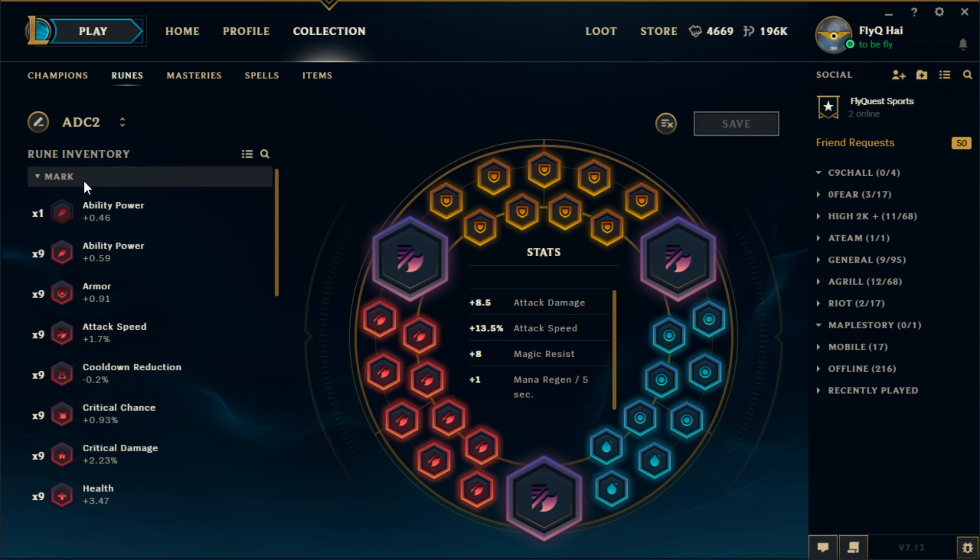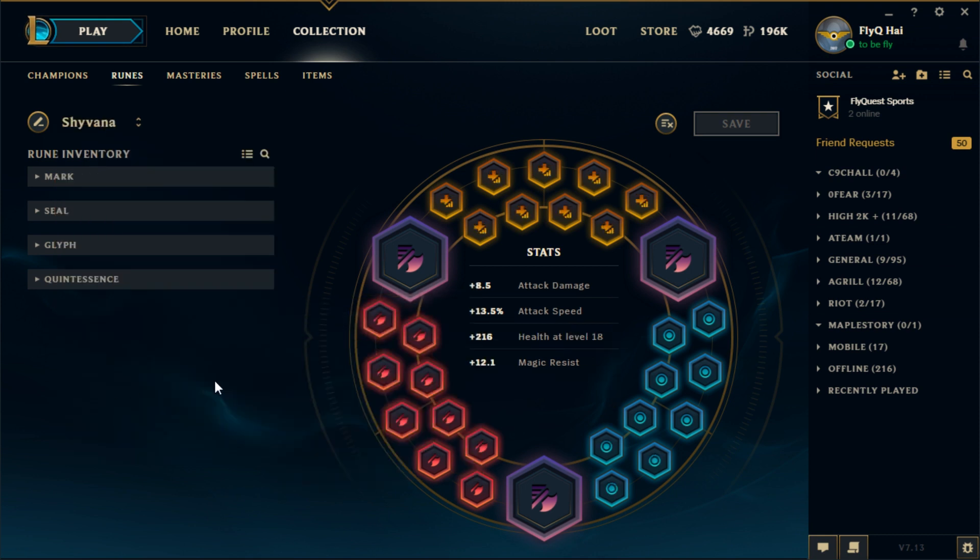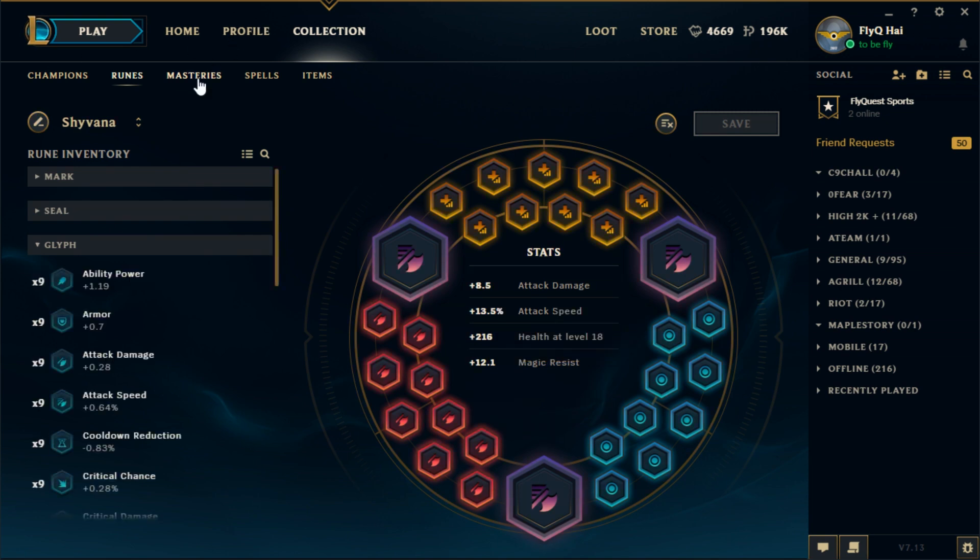For the other page, you can run one that has magic resistance and health — something similar to this. You'll have the same reds and the same quints, but your yellows will be switched to scaling health and your blues will just go all magic resistance. Those are the runes for Corki.